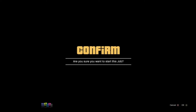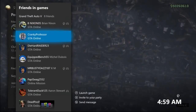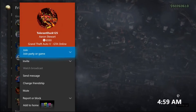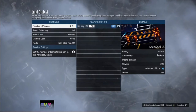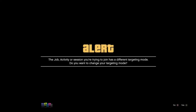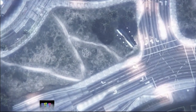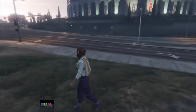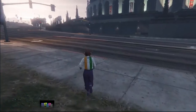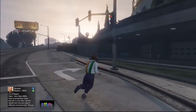Now I need to teleport my character to the Arena. I'll start a job on the map somewhat close to my Arena, then join one of my friends — click Join Game, accept the first alert, and deny the second alert (the targeting mode alert). As you can see I'm now pretty close to my Arena, so I simply need to run to it.